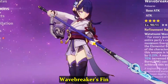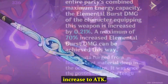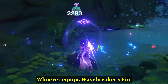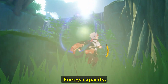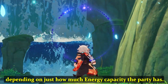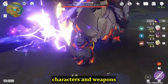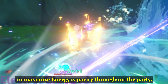At number 3, we have Wavebreaker's Fin. Wavebreaker's Fin has a base attack of 45 and its secondary stat provides a 3% increase to attack. The weapon becomes stronger depending on the maximum energy capacity that the party has as a whole. Whoever equips Wavebreaker's Fin has their elemental burst damage increased by 12% for every point of the whole party's maximum energy capacity, which can add up to a 40% overall increase. The polearm's default power is already solid enough to be one of the best, and it joins the ranks of Genshin's highly versatile weapons if the player curates party members specifically to maximize energy capacity.